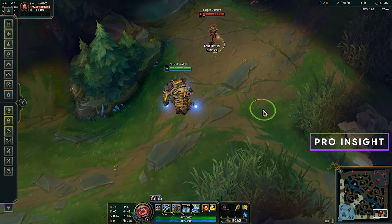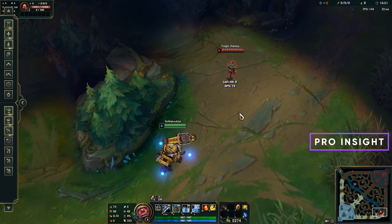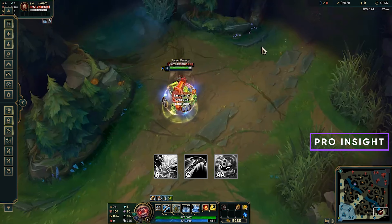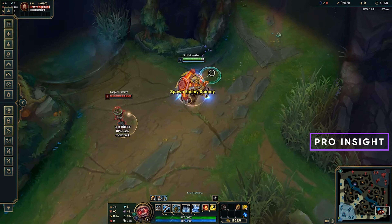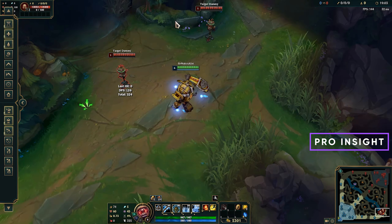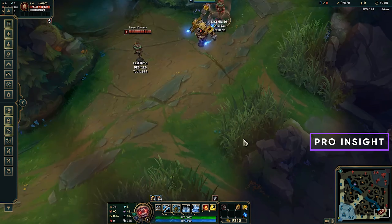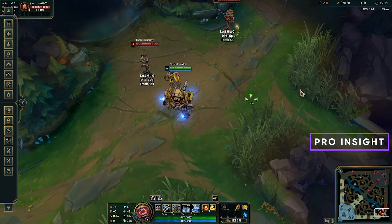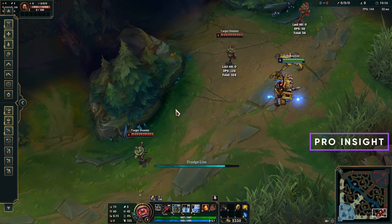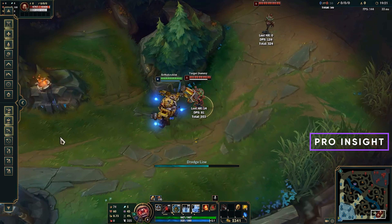One combo that is generally not recommended because it stacks CC inefficiently — though sometimes useful — is ulti then hook. Also, be careful with your hook: if you hit a wall, you might get one-shot because you're pulled out of position. On the other hand, the hook on terrain is really powerful — if someone is far away, you can hook the wall to close the gap, ulti them, auto attack, chase, and then your hook will be back up to finish the kill.